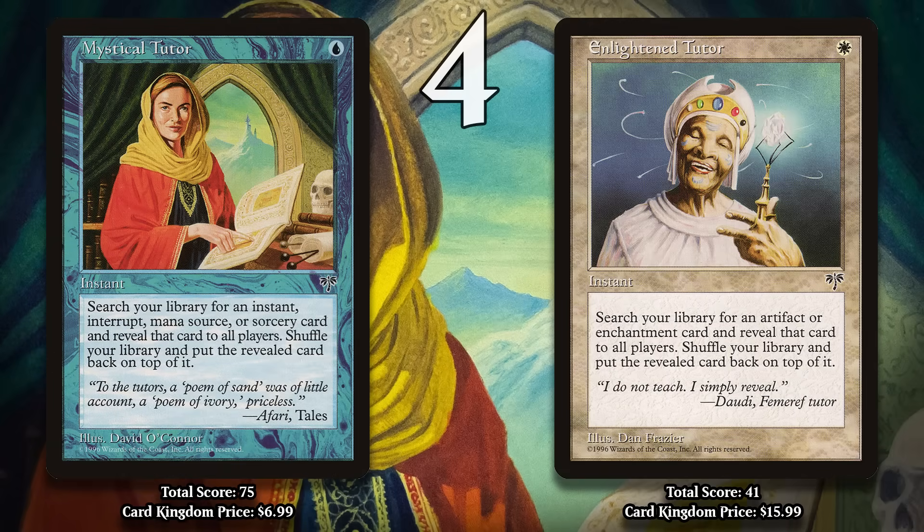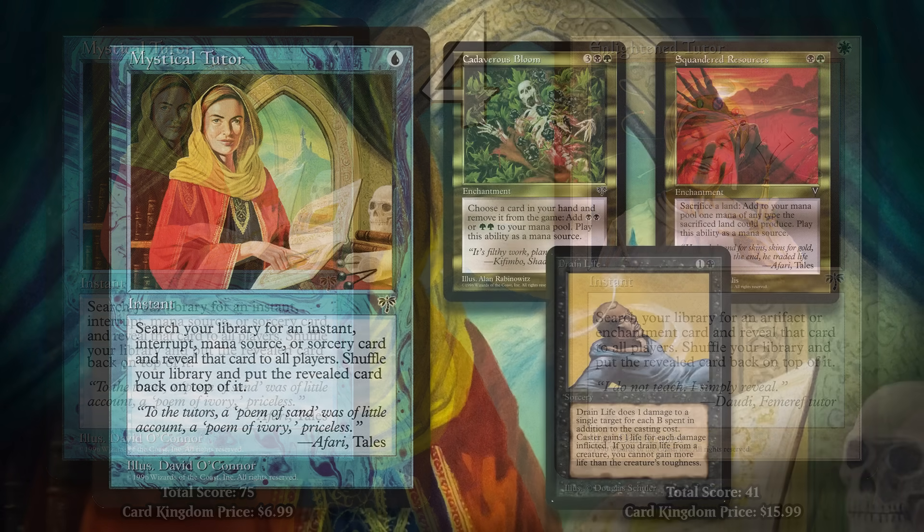At number 4, I've got two cards: Mystical Tutor and Enlightened Tutor. They would have been number 4 and number 5 anyway, and they're very similar cards that are part of the same cycle. Both are 1-mana instants that let you tutor up a card and put it on top of your library — Mystical Tutor grabs instants or sorceries, and Enlightened Tutor grabs enchantments or artifacts. This type of tutor is weaker than the kind that puts the card directly into your hand — it's card disadvantage. But when you cast one, you know the next card you draw is likely to be something you really need. Since they are instants, you can use them at the end of your opponent's turn and then draw the card on your draw step. Mystical Tutor has the distinction of being played in what is arguably Magic's first combo deck ever: Prosperous Bloom.